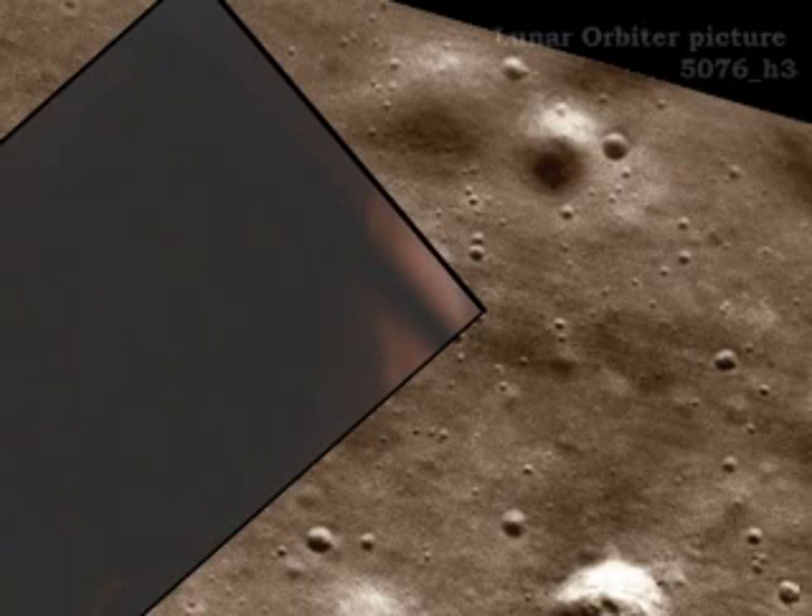Okay. Engine stop. ACA out of detent. Out of detent. Out of control. Both auto. Descent engine command override off. Engine arm off. 413 is in.